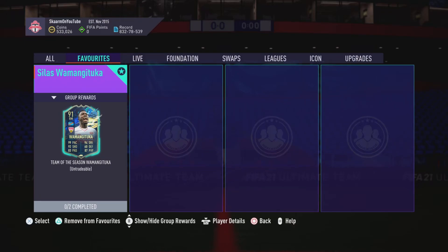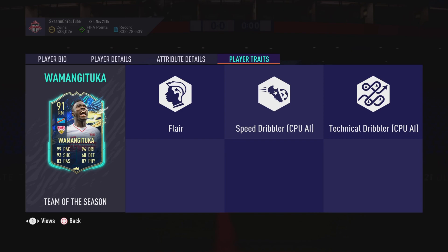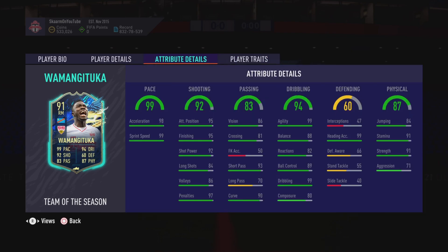What is up guys, it is Skarm, and for today's video I'm going to be completing the Team of the Season SBC for Salis Wamangatuka. He is a 91-rated right midfielder card, 6 foot 2, medium-medium work rates, right-footed, 5-star skills, 3-star weak foot. Anyone who actually wants to do this card regardless of the stats is going to do it, so overall he has the flare trait — nothing too special apart from that.